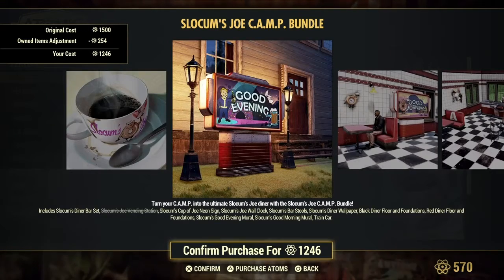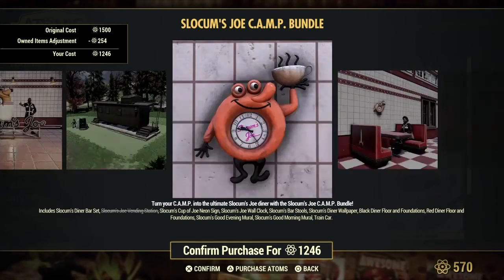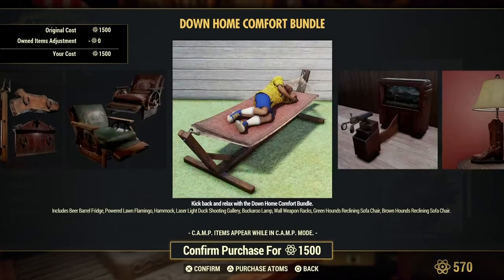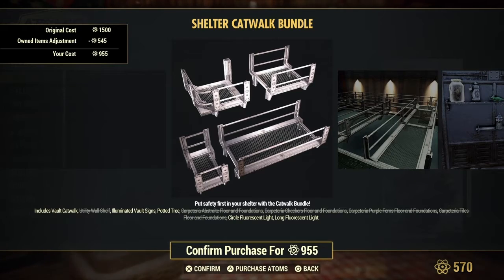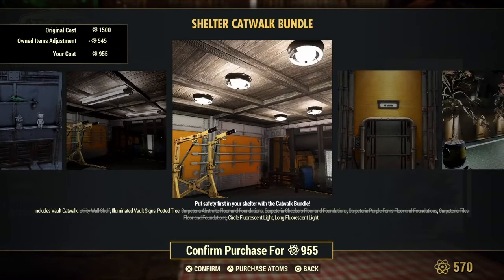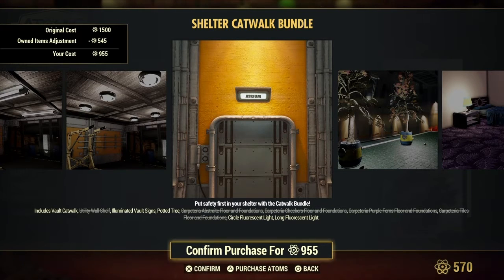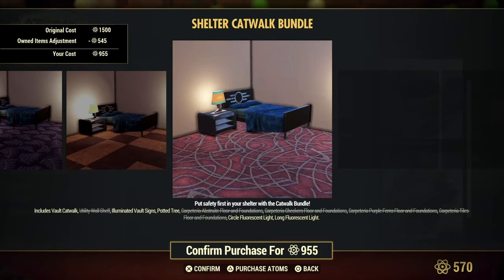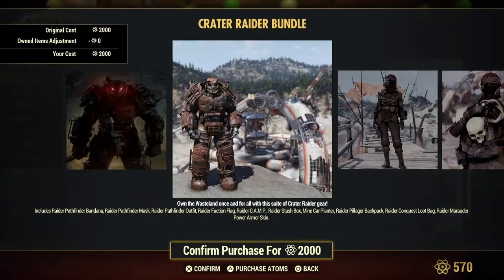Slocum Joe's. And then, of course, that one. And then the catwalk for your shelter, including the lights, the shelves, the signs, the little labels, trees, and then of course the flooring.